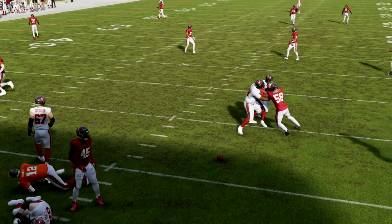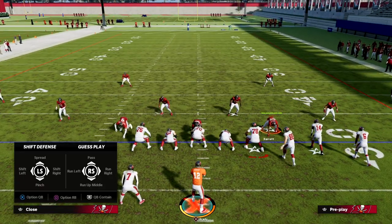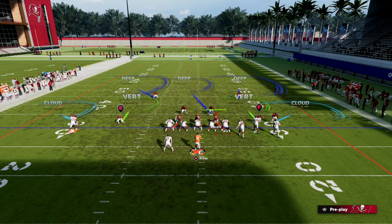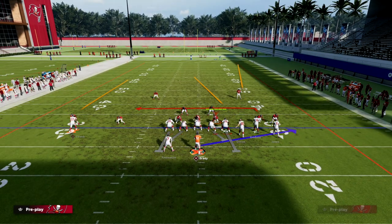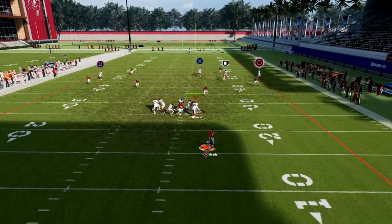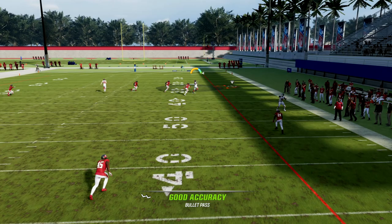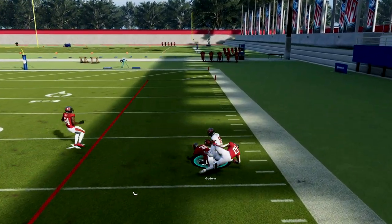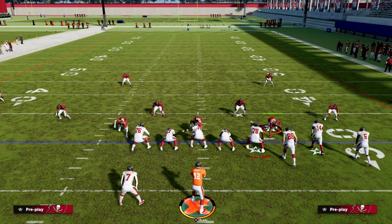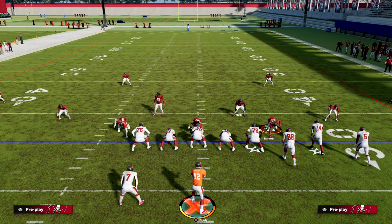If I run a Cover 2, I'll put the middle linebacker in the third, zone out, and what you'll see is this corner route — you want to free-form it and pass lead it to the outside of the deep half. What happens is in this game the zones are based off of a grid system, so deep halves are playing a certain type of grid.